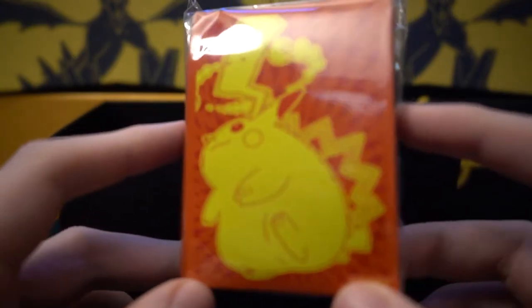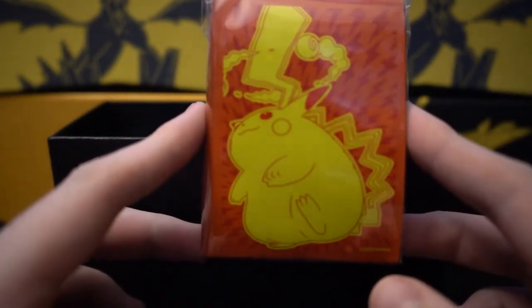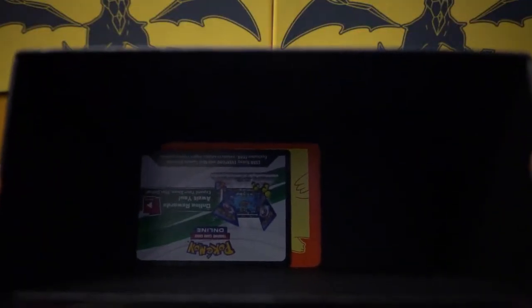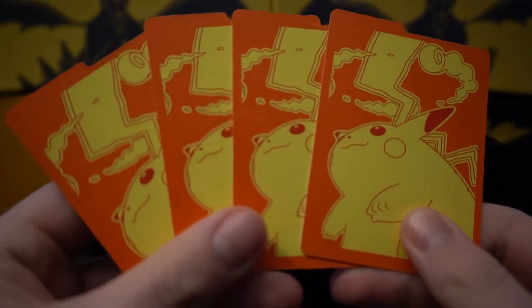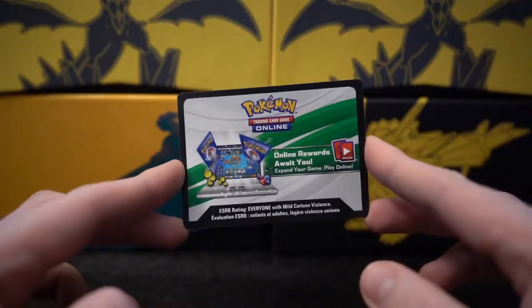And the last thing you get in this box are a bunch of nice big Pikachu sleeves. These sleeves are actually really nice, kinda like them. And there's a code and some deck dividers in there as well — these are deck dividers, to divide your deck. You also get a TCG online code, which I might give away on Twitter if you follow us over there.